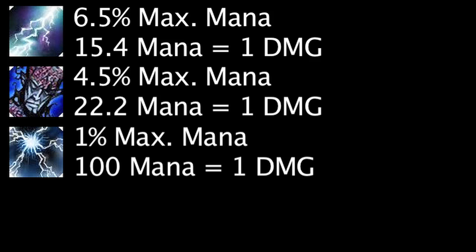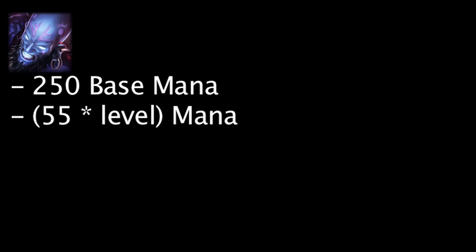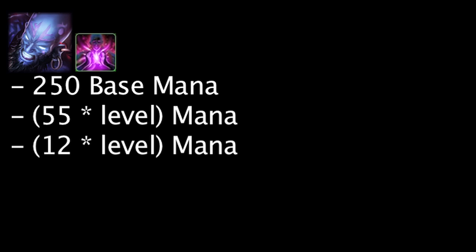Finally, Ryze's ultimate ability, Desperate Power, does not scale off of mana, so we will not be taking it into account in the following damage examples. First, let's take a look at Ryze's base mana. Ryze has 250 base mana and gains 55 mana with each level. Many Ryze players will max the Expanded Mind Mastery, which grants an additional 12 mana per level, so we'll take that into account with our examples.